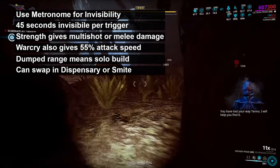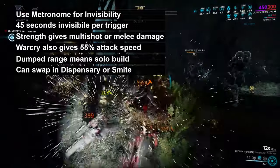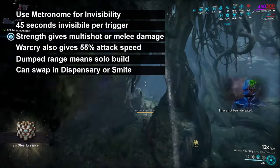As for Arcanes, I've used both Energize and Consequence. Energize is a great source of energy, and Consequence is a mobility arcane, allowing you to get around missions much more quickly. But for this build you can use pretty much whatever you want.